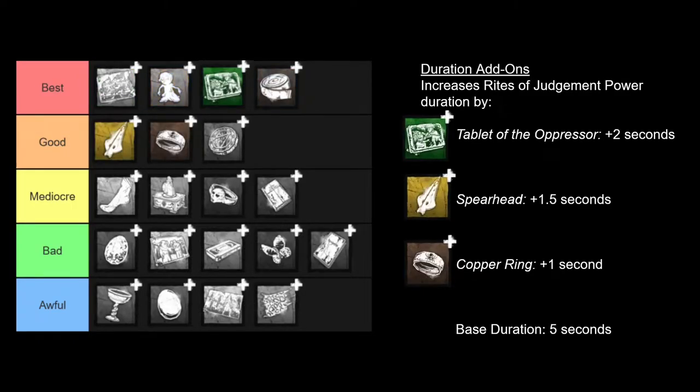Next up we have the duration add-ons. By default you start with a total of 5 seconds of being able to use your Rites of Judgment power, which you can then use for your Punishment of the Damned attack. These add-ons increase the duration of that power gauge. In most normal circumstances, 5 seconds is plenty, as it replenishes pretty quickly, and you don't need to have your power gauge full in order to use your Punishment of the Damned attack. But these add-ons can be useful in situations such as when you're looping a survivor at shack — you can keep your sword on the ground and keep running the loop until you're right next to them, then cancel it and hit them with a normal attack, or wait till they vault the pallet or window and then use your Punishment of the Damned attack. These can also be useful if you're trying to put down lots of trails on the ground to get survivors tormented, or if you like to repeatedly use your Punishment of the Damned attack. These add-ons are really useful, especially the green add-on.